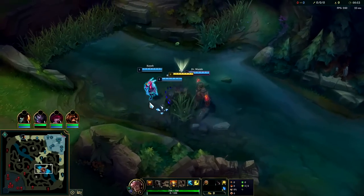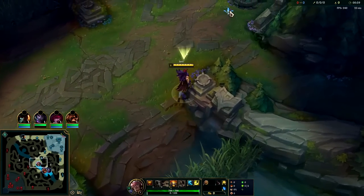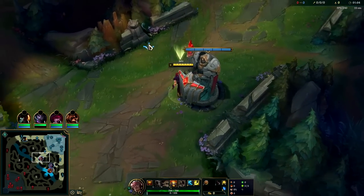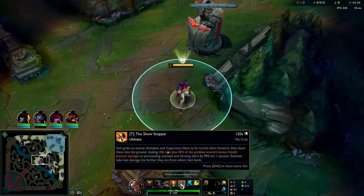Your best matchups on Set are generally against more melee squishy matchups — things like Jayce, Yasuo, Garen. He also does quite well against squishy ranged matchups with shorter range, like Lucian and Ezreal. Basically anything that he directly counters with his R — they don't want you on them and you can kill them with just a few hits.